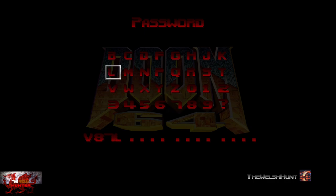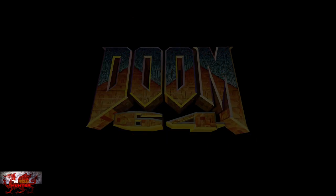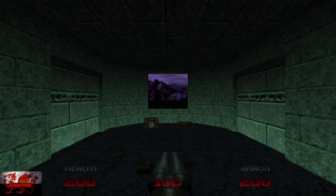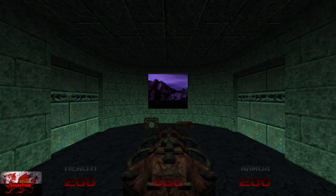The final password is V87L, 7C28, BDT1, and 59VB. As we begin, make sure to swap over to your Unmaker — the big red one. Immediately as we start, there are a couple of enemies right outside.